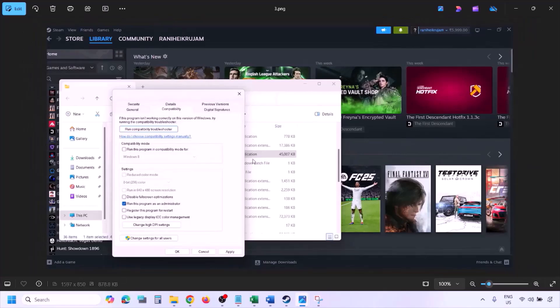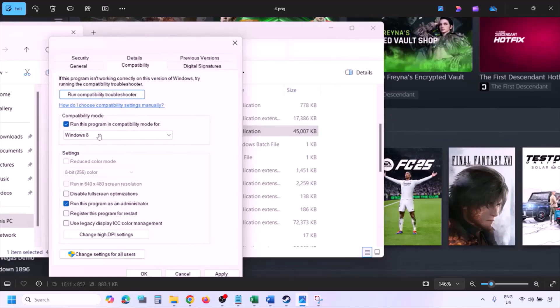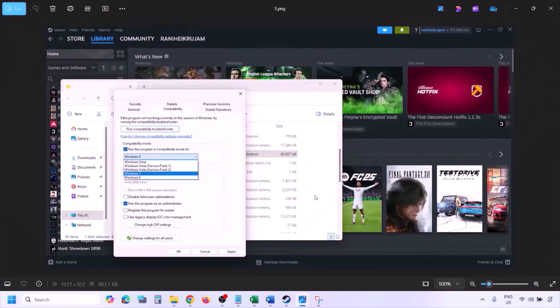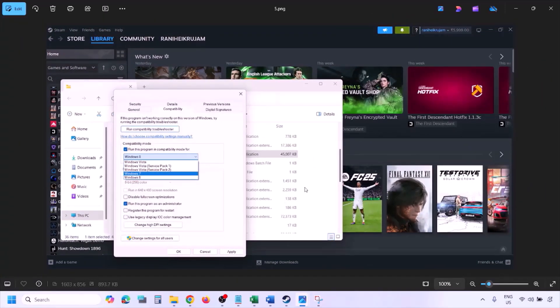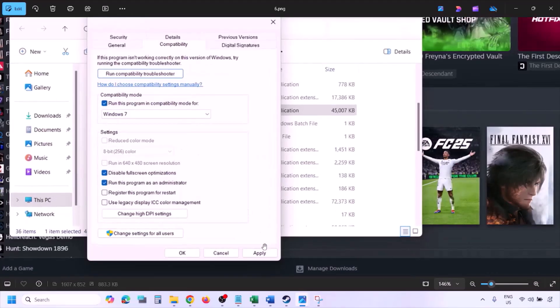If still not working, check the compatibility mode box and select Windows 8 from the dropdown, hit Apply, and click OK. Launch the game and check. If still not working, select Windows 7 instead, hit Apply, click OK, and launch the game. Check again.